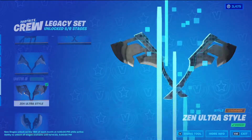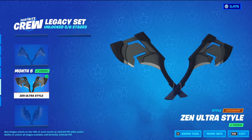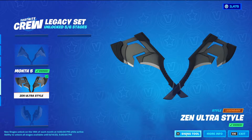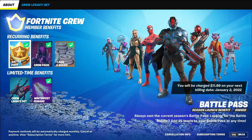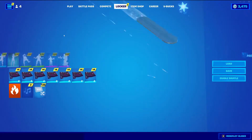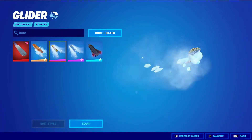We do get the Crew Legacy set. If you don't know, it's been going on for about 5 or 6 months now. This time we got the Zen Ultra Style for the Harvesting Tool that we unlocked about 3 months ago — we just got a new style for it. I don't really care too much about that, but we did get a new board: the Golden Look Board. It's an Epic glider.